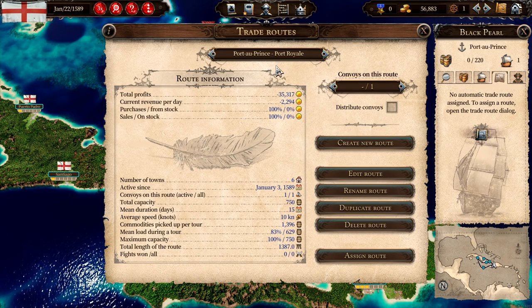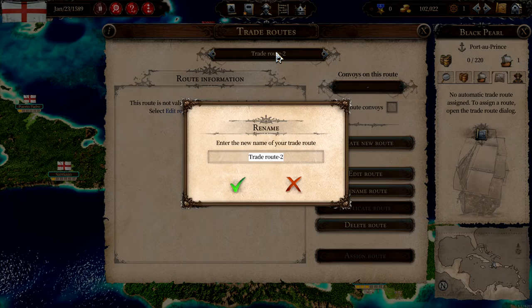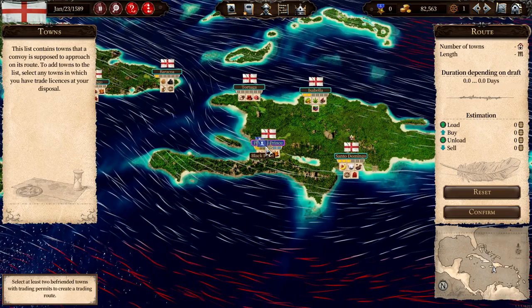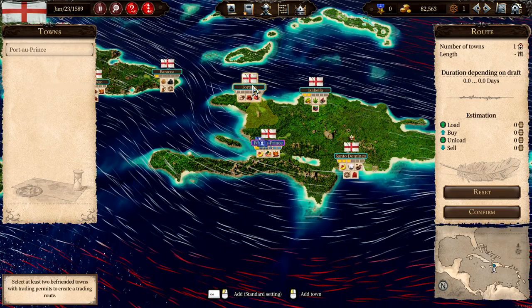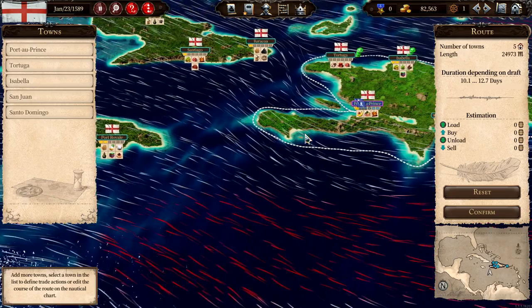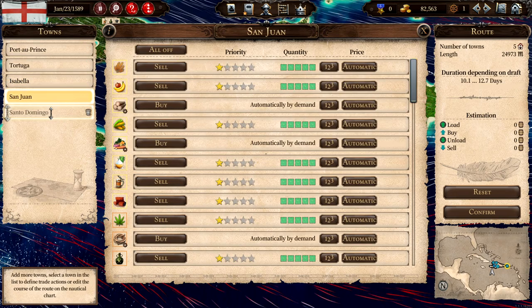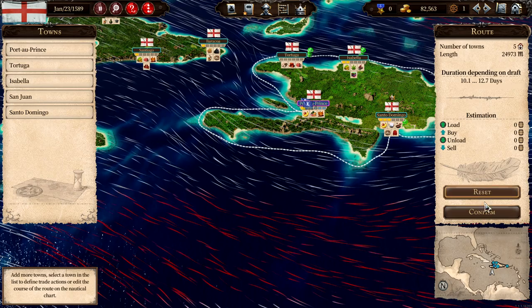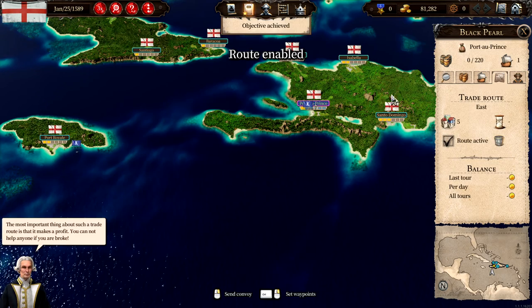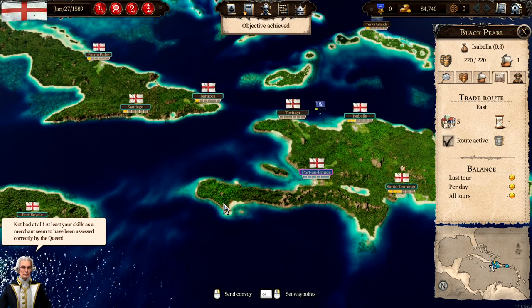Let's start a second route - I think we'll call this one West, and then we'll create a new route and call that East. We'll start in Port of France, go to Tortuga, Isabella, San Juan, and Santo Domingo, and then back. I think let's just try it and see - there is a neat route that will be enough. Assign route to the Black Pearl. The most important thing about such a trade route is that it makes a profit - you cannot help anyone if you are broke.